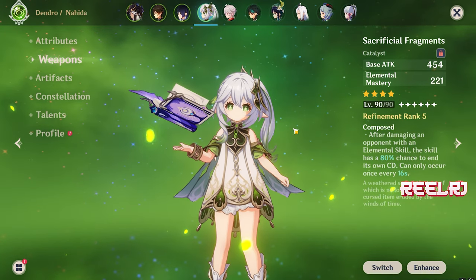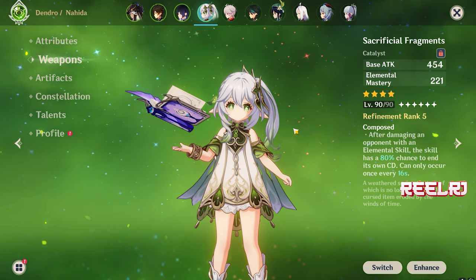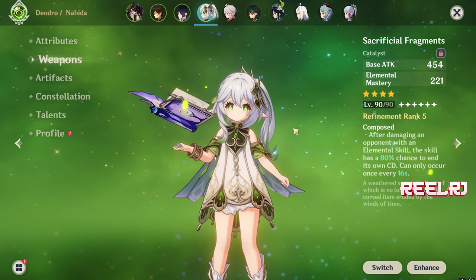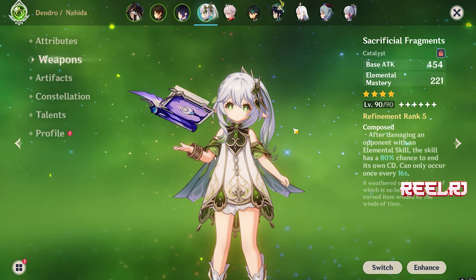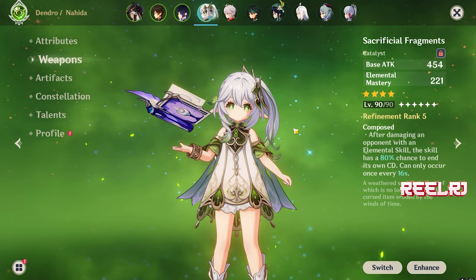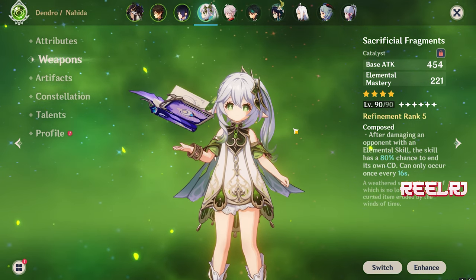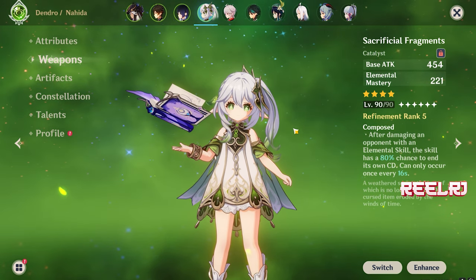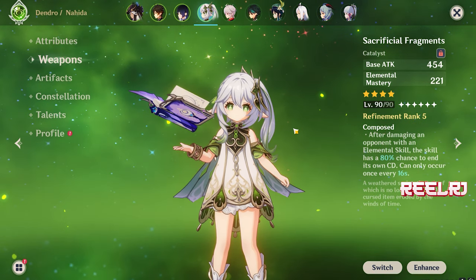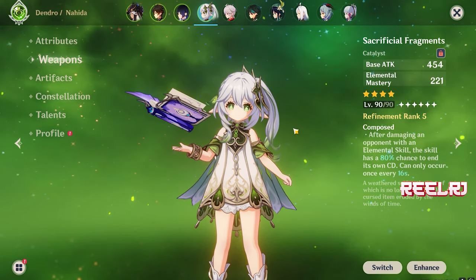On number five we have the Sacrificial Fragment. I know what you're all thinking — this weapon has Elemental Mastery, no Energy Recharge, no HP percentage. Why recommend this weapon for Baizhu? HP-scaling weapons are very few in the game, whether four-star or five-star, so a top five video won't contain all HP percentage weapons. But if you have no other option and you have the Sacrificial Fragment in your inventory, you can use this weapon on Baizhu.